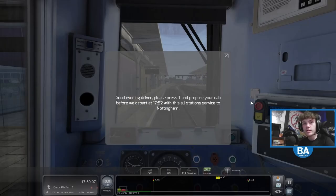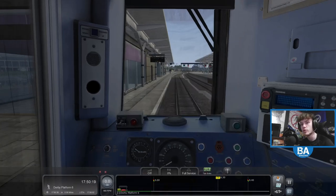Hello everyone and welcome back to another Trainsim Classic video. We are on the Midland Mainline. Good evening driver — press T and prepare your cab before we depart at 17:52 with this all-stations service to Nottingham.